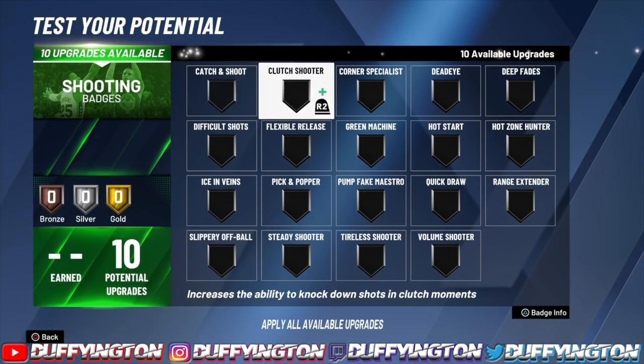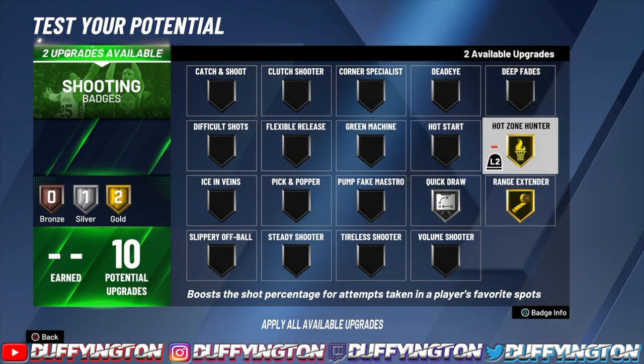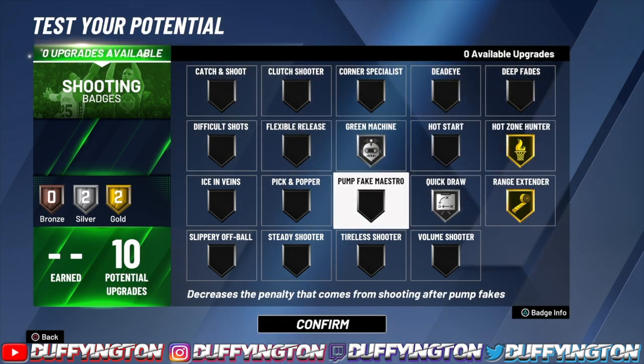For shooting, you only get 10 badges, but: quick draw gold, range gold, high zone gold, and green machine silver — that's all you need.